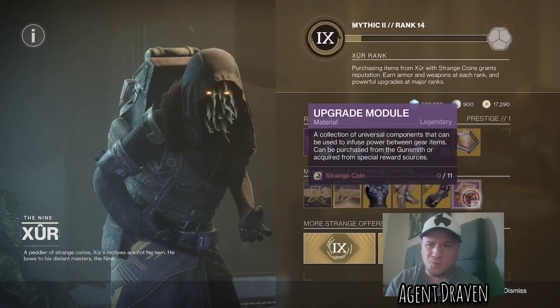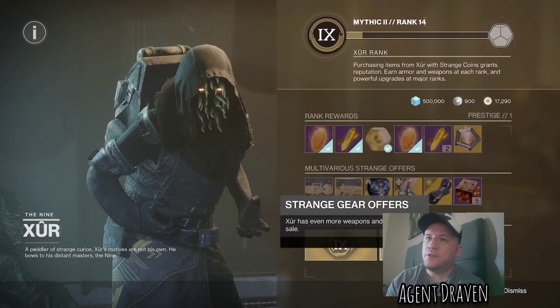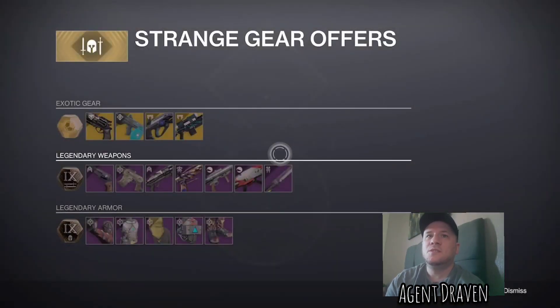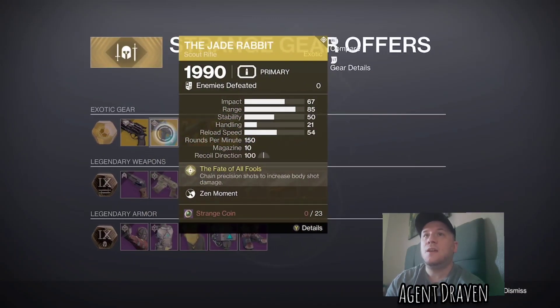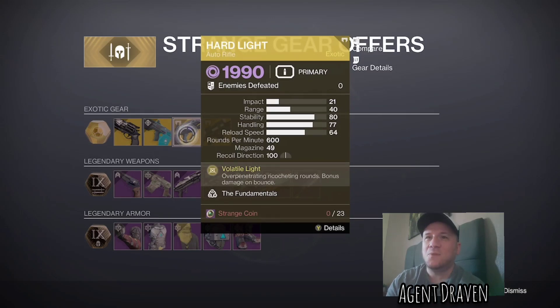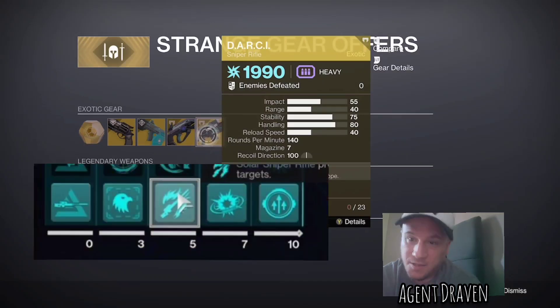And he's got upgrade modules. So let's look at the Strange Gear offers. Hawkmoon this week has Hip Fire Grip. Then we have the Jade Rabbit Scout Rifle — this is a decent Scout Rifle, pick it up if you don't have one. And he's got Hard Light Auto Rifle, so you get this and the Catalyst all in one go if you have the coins. And he's got Darcy Sniper Rifle — this one's having a sort of a comeback, especially with the Sniper Artifact mods.